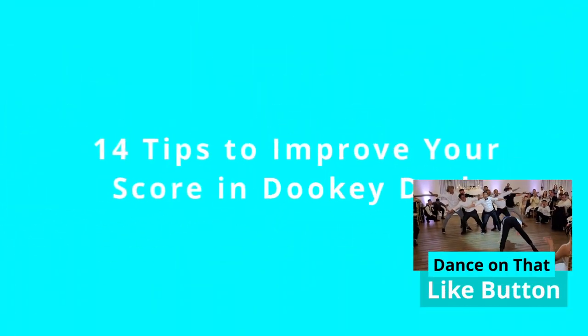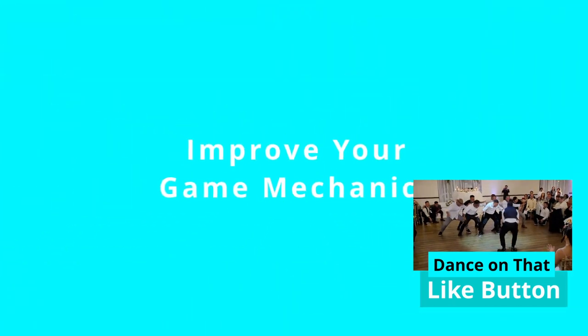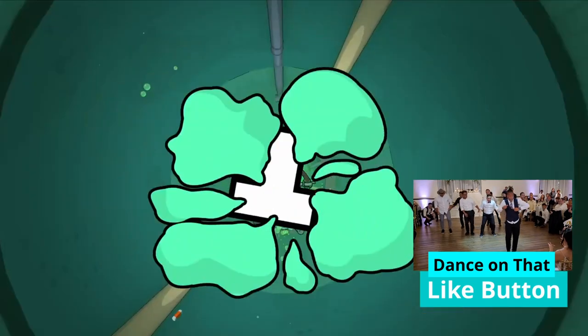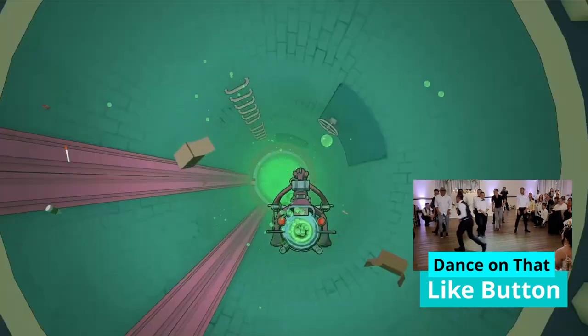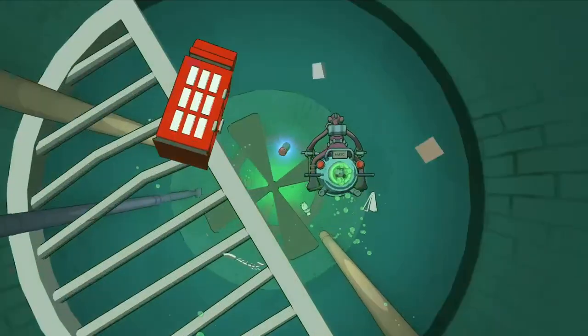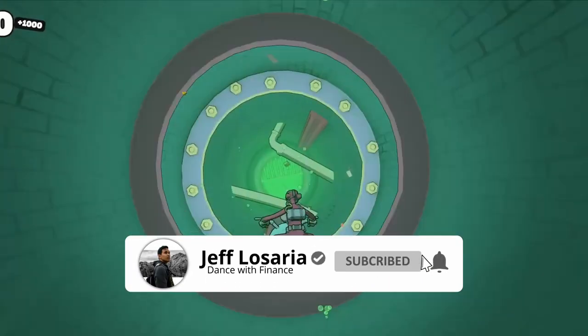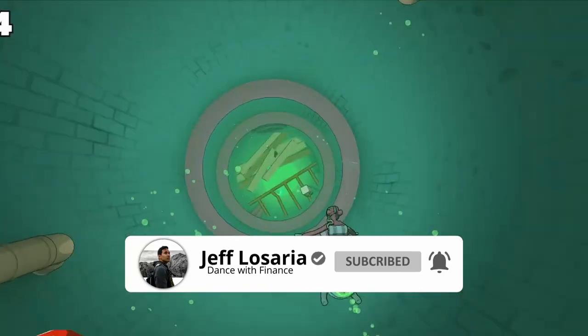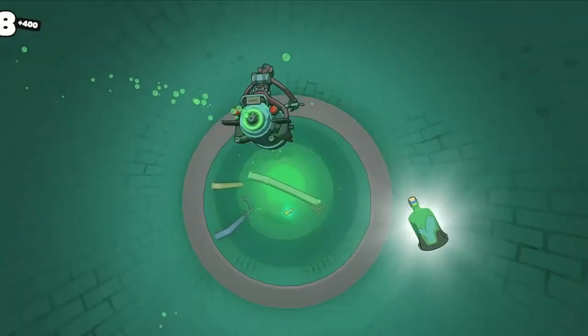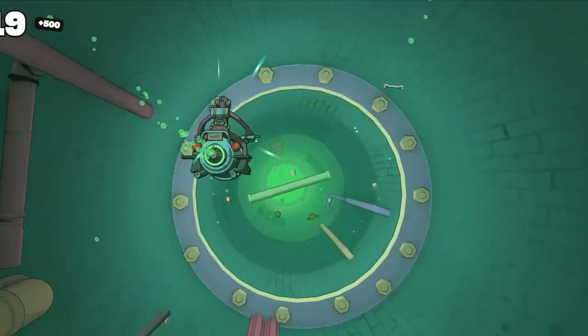Here are tips to improve your score in Dookie Dash. First, improve your game mechanics, starting with basic movement — learning to simply avoid obstacles and move around. Try not to block your vision by staying in the middle unless you have to, as this allows better vision to see what's coming. But there will be times you need to stay in the middle so you can react when going through obstacles blind.